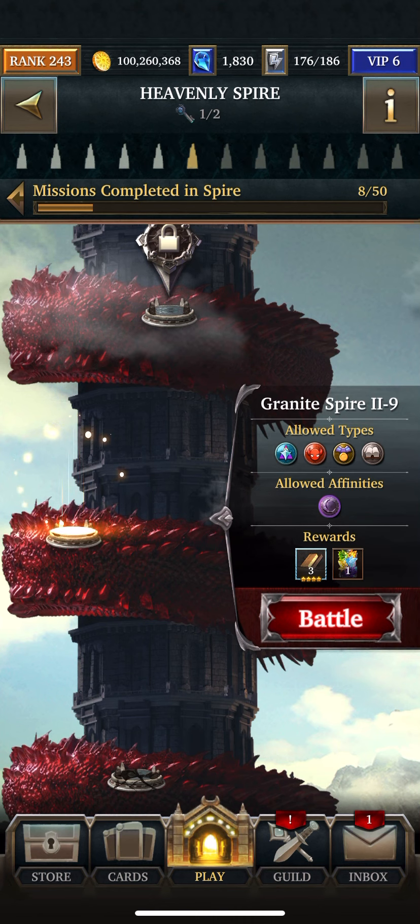What you're going to need here is Dark, God, Corrupt, Honored, and Fable.